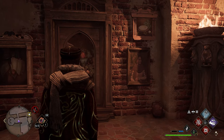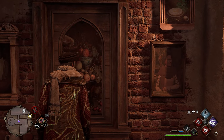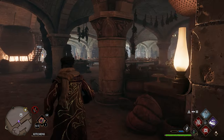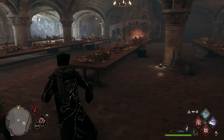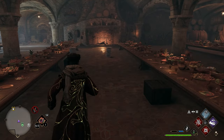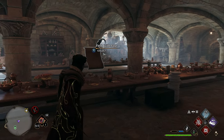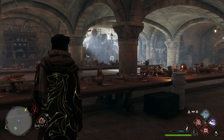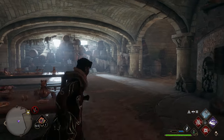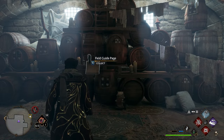To get our next page we're going to go inside this door. If you haven't been in here yet it'll say 'tickle the pear' — press the button it asks you to and the door will open. Once inside, go in between the tables and you'll see some stacked plates. Use Revelio and your field guide page will pop up right next to the stacked plates. Then head to the southeast corner where you'll see barrels stacked on top of each other — use Revelio near the barrels to get another field guide page.